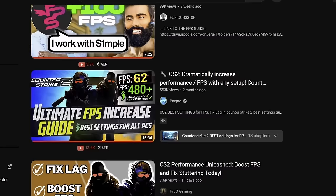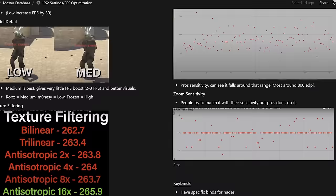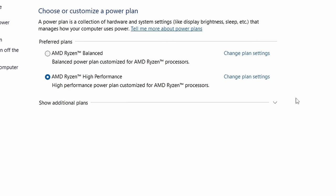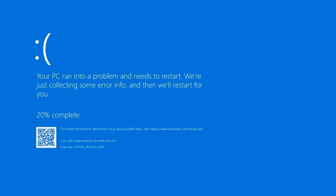Have you ever wondered if the FPS boost guides that you follow actually work or are just a myth, but you are too lazy to test it out yourself? Well, I have gone through and tested way too many of these FPS optimization tricks and compiled every single one of my findings — such as game mode on or off, best power plan, and even the infamous registry editor that people keep changing and breaking their system — all shown in this video.